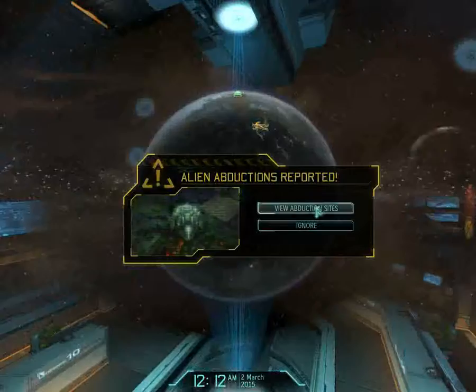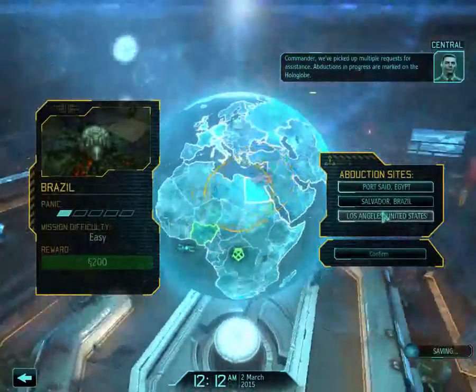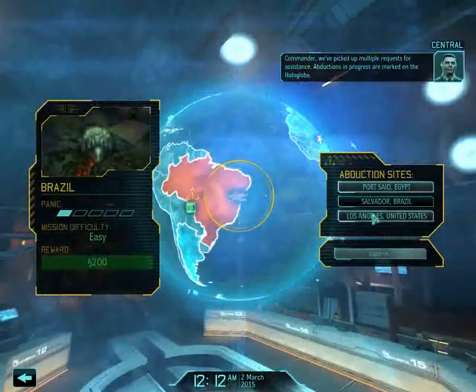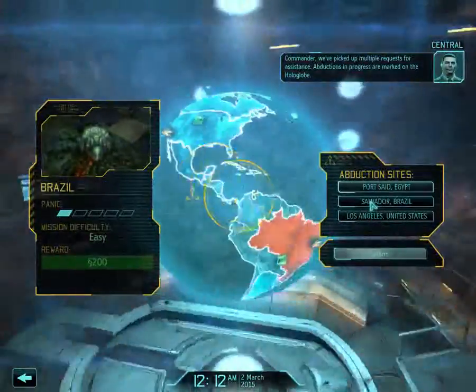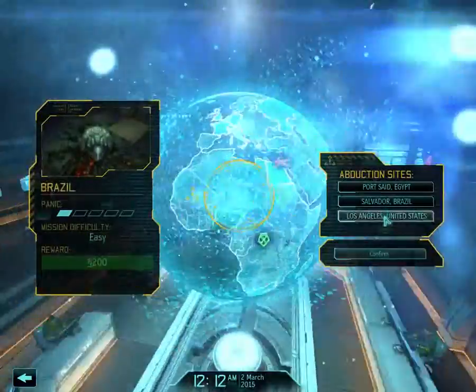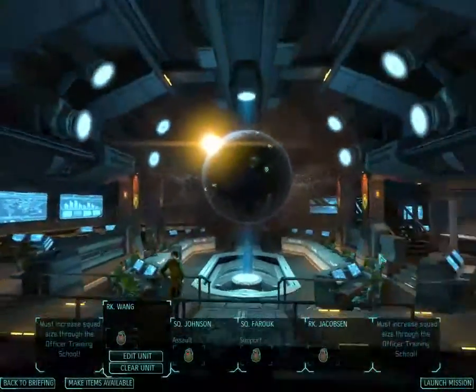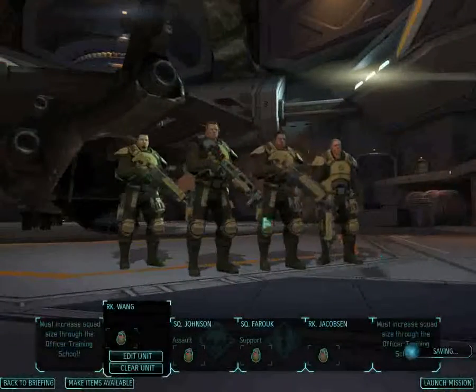Let's scan for some stuff. Commander, we've picked up multiple requests for assistance — abductions in progress are marked on the hologlobe. Let's go with the scientists — I need the scientists. We're going.